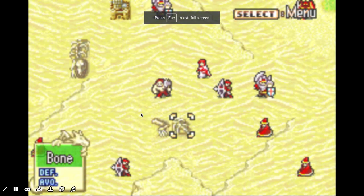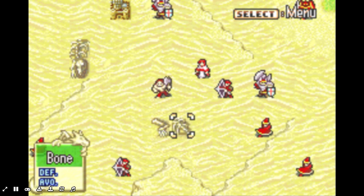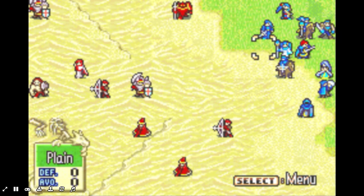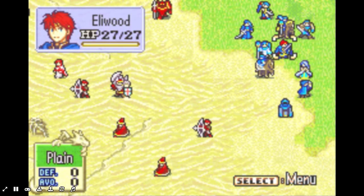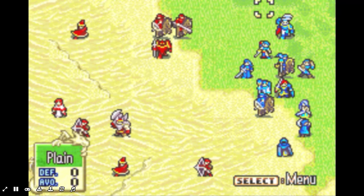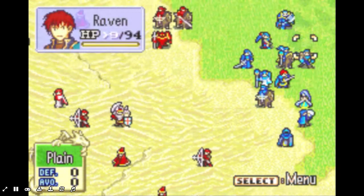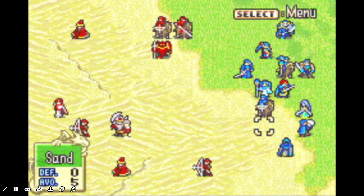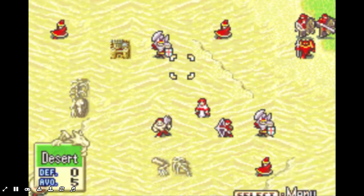Hey, what is up everyone? This is DarkSage101 and welcome back to Let's Play Fire Emblem: The Blazing Sword. In the last episode, we pretty much rescued Nils — or protected Nils — from the Laos Army again. These guys do not give up, do they? And we left off in this Nabata Desert chapter with two bosses.